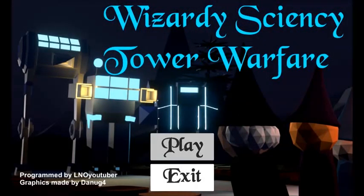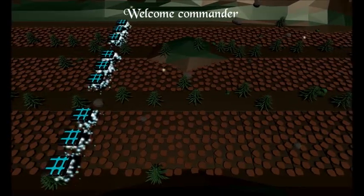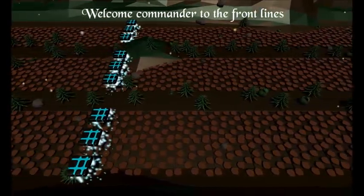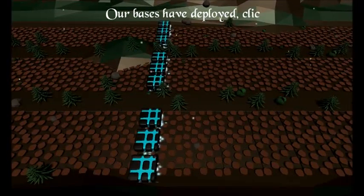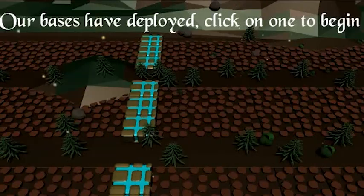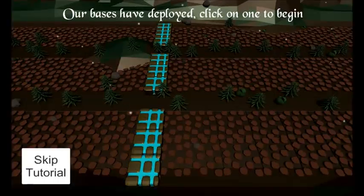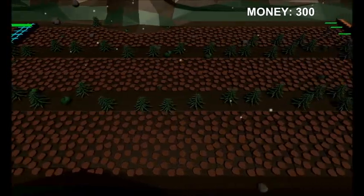Anyway, let's get into it, let's play. You'll see a lot of things that happened right from the very beginning. As you can see we have a completely new map, and it really looks way better — thanks to Danog4 again. We've got an intro for the headquarters, the bases that you'll be clicking on. We also have a tutorial now: our bases have deployed, click on one to begin. It's all really improved and I'm really happy with how this game turned out.